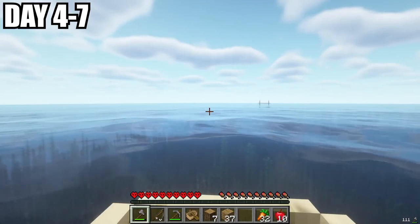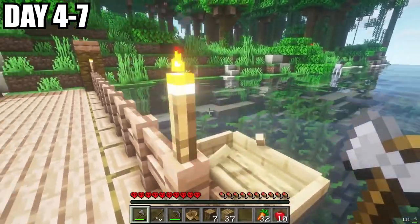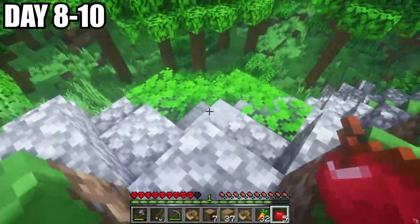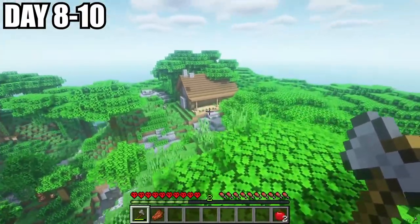We set sail for the next three days in hopes to find something. In the distance, I saw a little structure, and when getting closer, I saw a massive island. There was a dock with another boat here. Could someone else be here? We spent the next couple days scavenging the island, and we found this little cobblestone pathway that led up this hill. At the top of the hill, I found a log cabin.